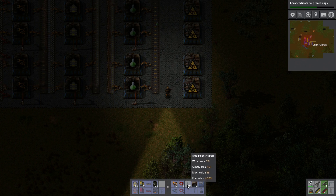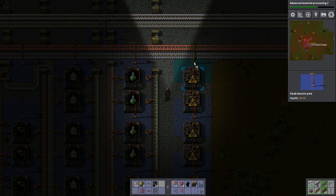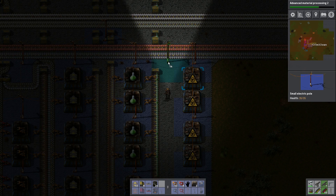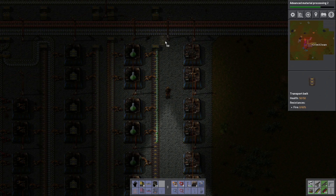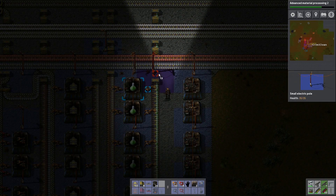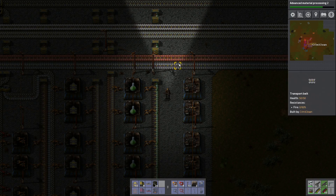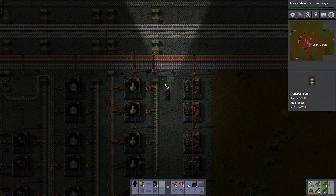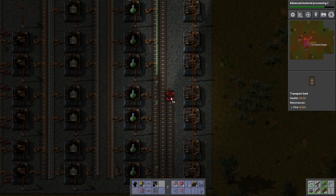We'll build about eight of these just like we do with most of our items. We'll build some small electric poles just to make it work and we'll have a coupling — a small electric pole over here so these are coupled. We'll have two belts coming down. Now that this is done we need to make sure we've got some belts coming down so we need items flowing in here and more items flowing in as well.